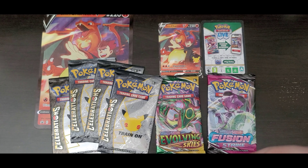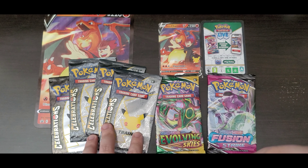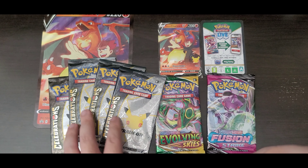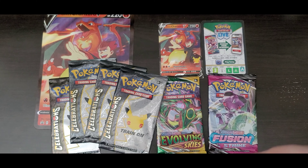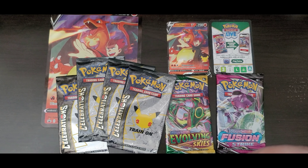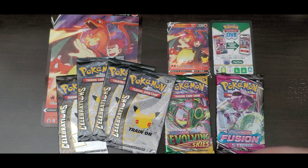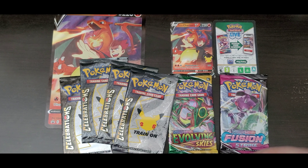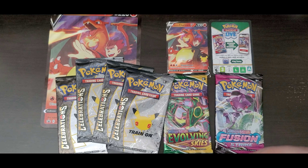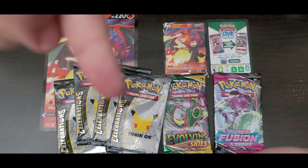Definitely get your hands on these. Right now they're $20, and I've seen some places selling for $16 — they may even go down lower. You cannot find a Celebrations pack, Evolving Skies, and Fusion Strike for less than $16 — that's basically six packs for $20. At $4 a pack normally, this is a steal. Check your local Walmart, and if your Walmart is out of stock, I'm leaving a link below where you can order from Walmart. Take care and have a wonderful rest of your day.